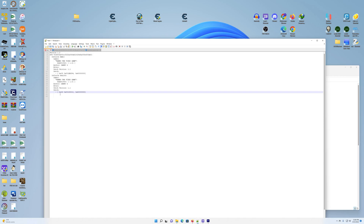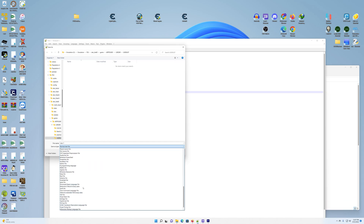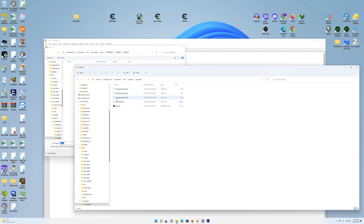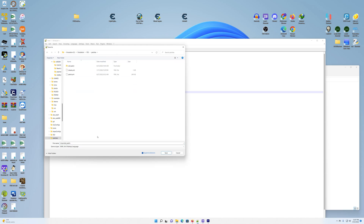Once you have everything listed, save the file. It's not a normal text file — it's a YAML file, so select the YML file type. The file name has to be exactly correct: it's 'imported_patch.yml'. Pop over to your patches folder to confirm the name, copy it, paste it as the filename, and then save it to the patches folder inside your RPCS3 directory.